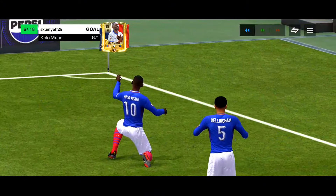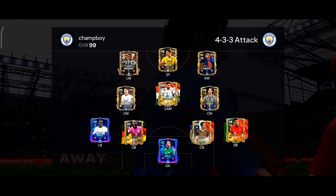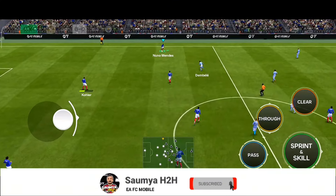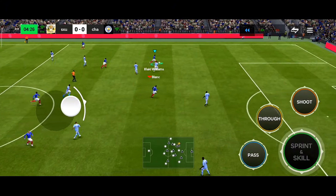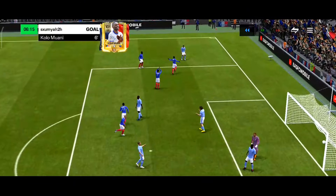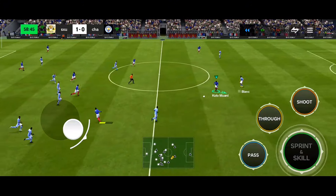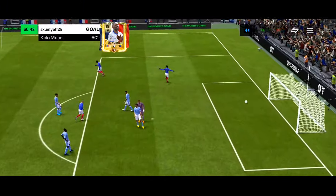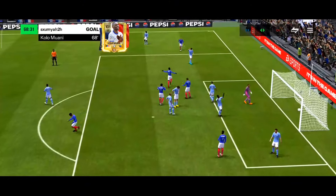Next match — opponent using a 4-3 attacking formation. Quick build-up: Nuno Mendes to Bellingham, pass to Kolo Muani, quick pass to Inaki Williams with lane change, cutting back to Kolo Muani — fake shot, weak foot shot inside the box — easy goal! He scored that with the weak foot. Then Maldini to Bellingham, Nico Williams trigger run, pass to Kolo Muani — step-over exit, opponent rushed the goalkeeper, weak foot finish — easy goal again! Also got a corner and Kolo Muani scored by heading — his 6'2" height is a real benefit.